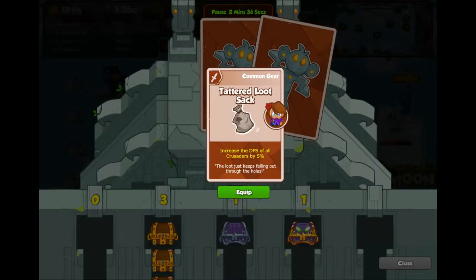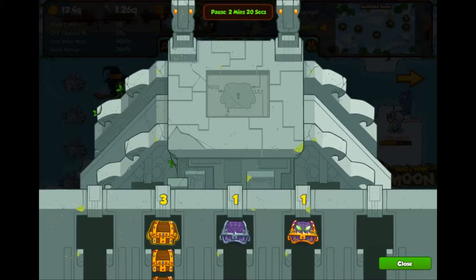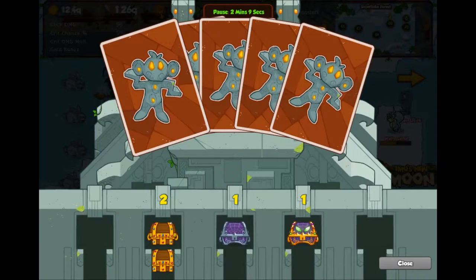And the last of the basic chests. That's increased DPS of all Crusaders by 5% — that's rubbish. That is a useful one, and I have used some of these sometimes to take down bosses. What I'm really after is items for Jim — these are my main damage DPS. So even if it's duplicate items at least I'll get the enchantment points. Okay, moving on to the fancy chests.